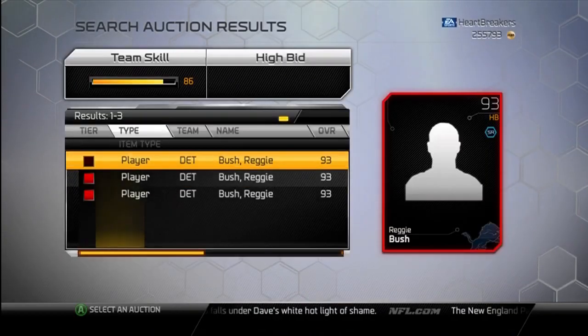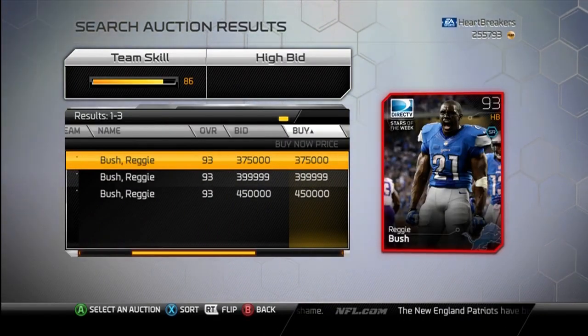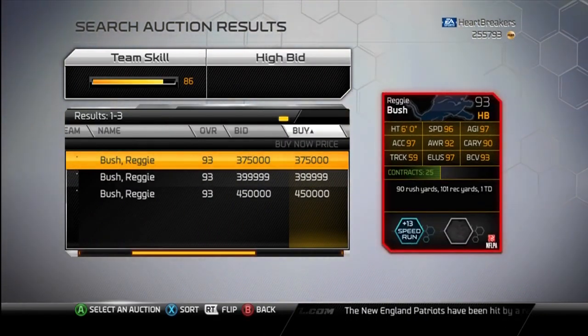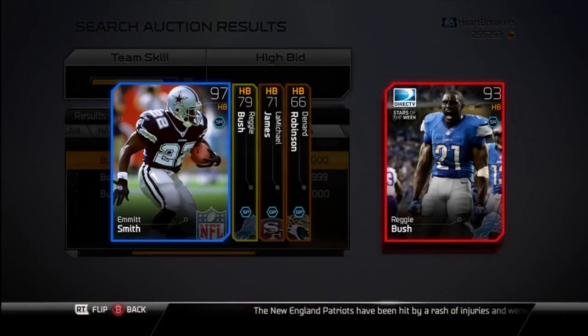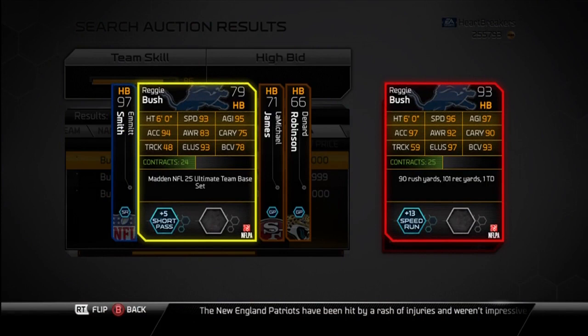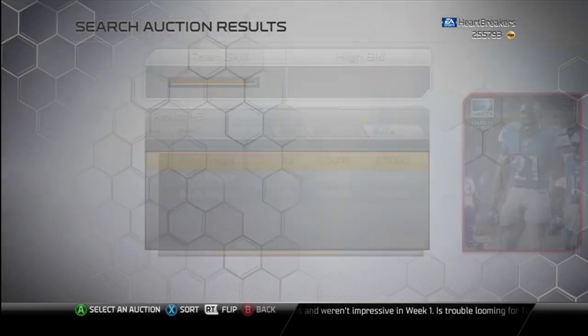Lions — best card, hands down, of the release: Reggie Bush, 93. Look at those stats — do I still have the gold card in my actives? Yes, I do. Compare them to those — just take it in. I'll give you about five more seconds to look at it.